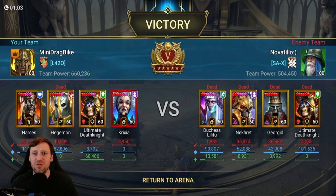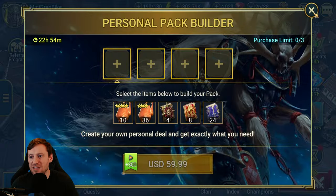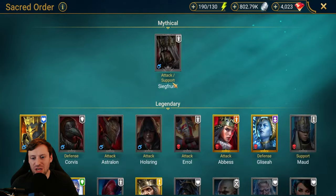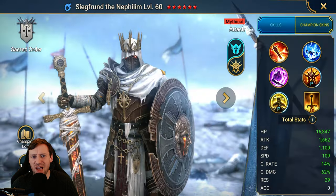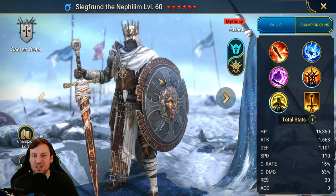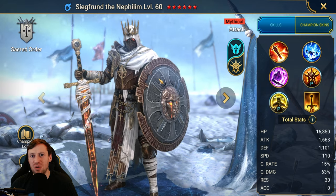If you've got him, make sure you build him out — I would prioritize him as my number one nuker on my account. Better than Leores, better than Hephraak, better than so many nukers. The only champions I'd put on his level are mythicals like Taras, or Sigfron. What an absolute beast. Thank you so much for watching — leave me a cheeky thumbs up, smash that subscribe, and I'll catch you all in the next video. Peace.